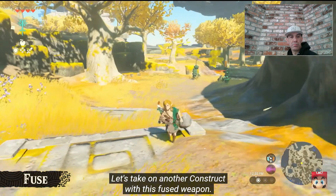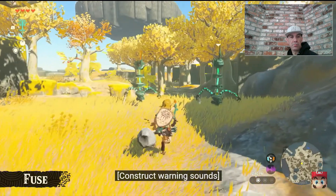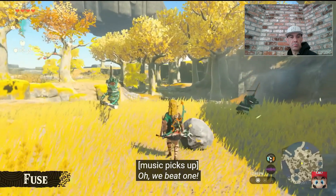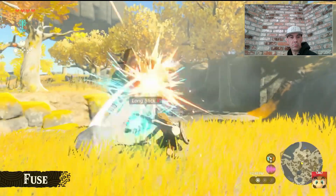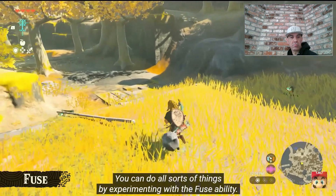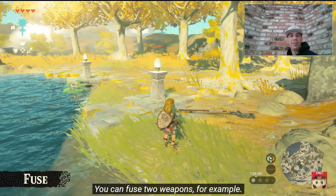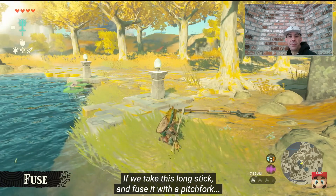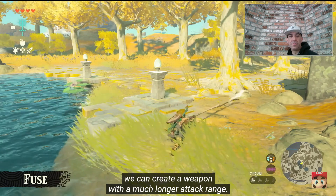Let's take on another Construct with this fused weapon. We're dealing with two of them at once. We beat one! The weapon's attack has definitely improved. The other branch broke, but this weapon has much better durability. You can fuse two weapons — for example, if we take this long stick and fuse it with a pitchfork, we can create a weapon with a much longer attack range.